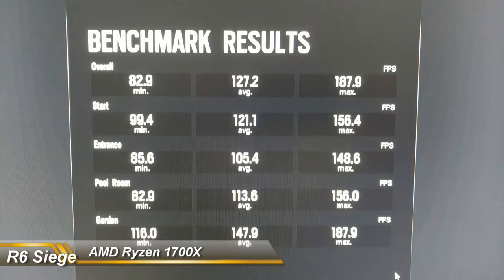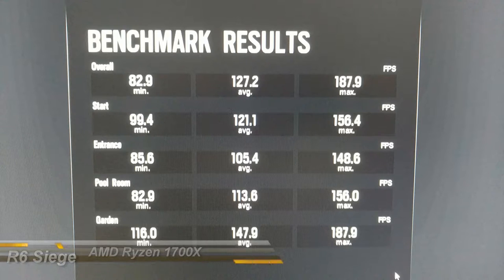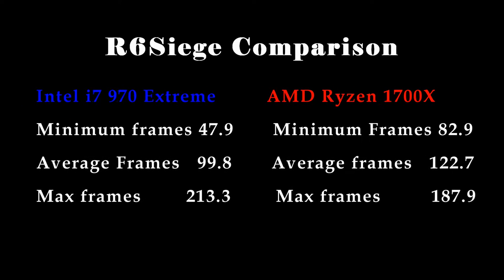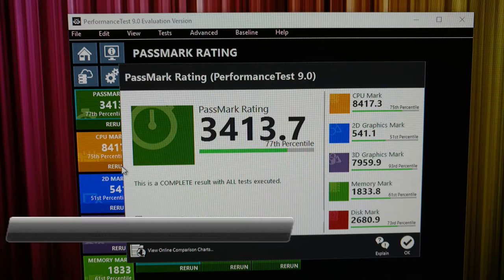I noticed a big improvement even though this is using the same video card for both systems, and that's all processor driven. When you take a look at both in comparison, we increased from 47.9 to 82.9 on the minimum frames, and 99.8 to 122.7 on the average frames. Max frames actually goes down a little bit — not sure why.